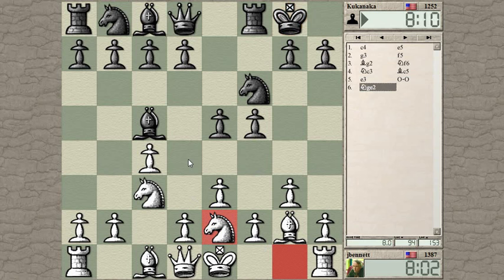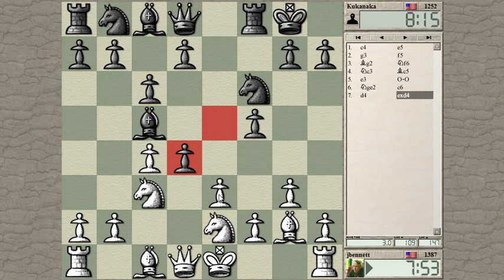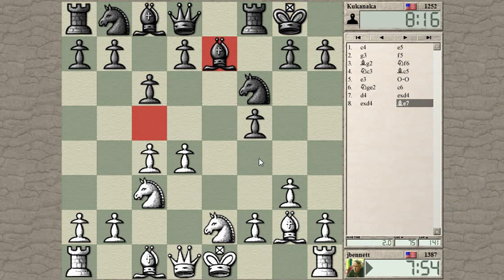Maybe right now — pawn to D4, pawn takes, pawn takes. It's supported by the Knight and the Queen, and only attacked by the bishop, so that will force the bishop to move. It does take an eye off of the F4 square, but the Knight and the Bishop are both looking at that square, so that doesn't seem to be a problem.